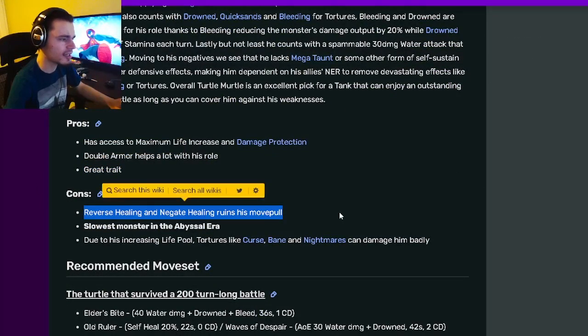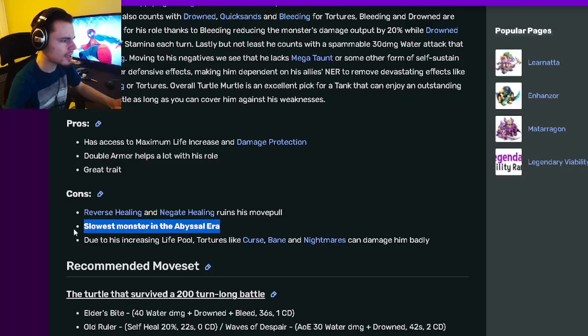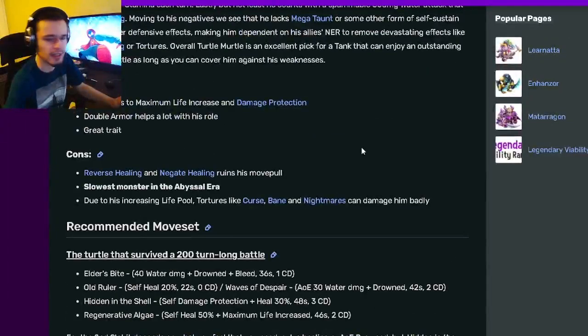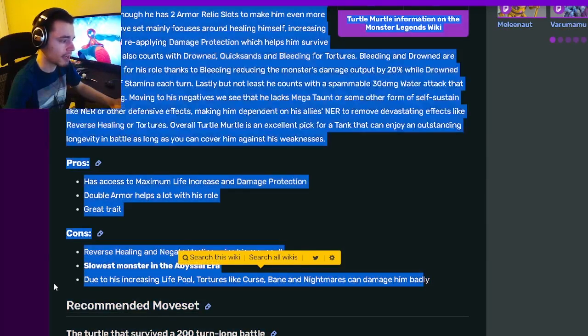His only cons are reverse healing and negate healing, which ruins his movepool, but not many monsters use those — at least not many meta monsters have reverse healing. He is the slowest monster in the Abyssal Era, but that doesn't really matter since he's a tank; he doesn't really need to go first. He kind of wants to go last so he can get his heals off. Due to his increasing life pool, tortures like curse, bane, and nightmares can damage him badly.